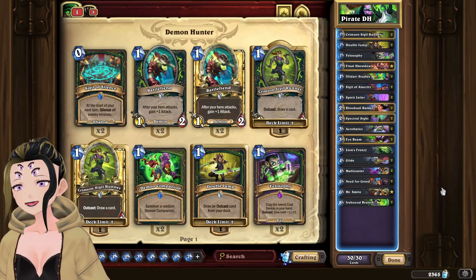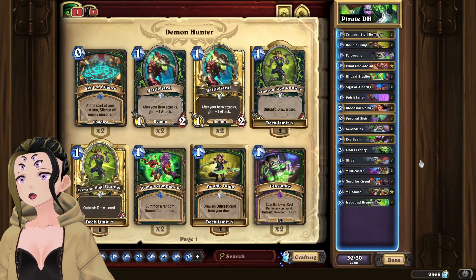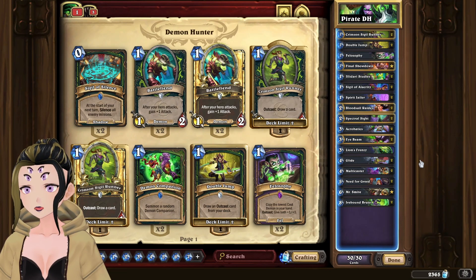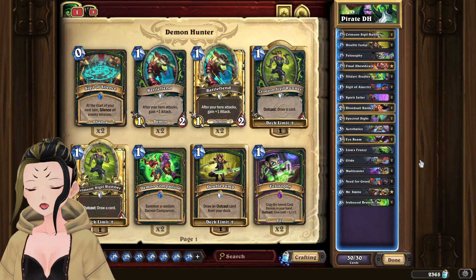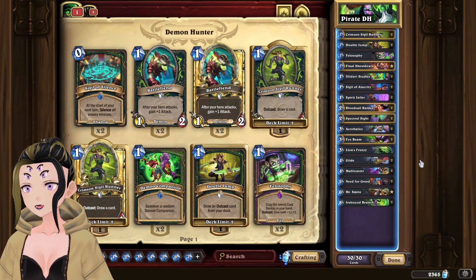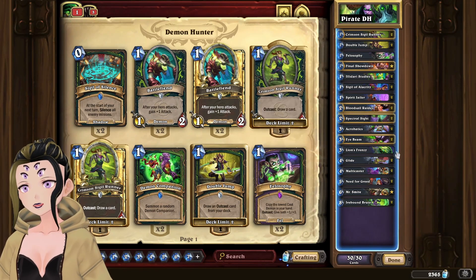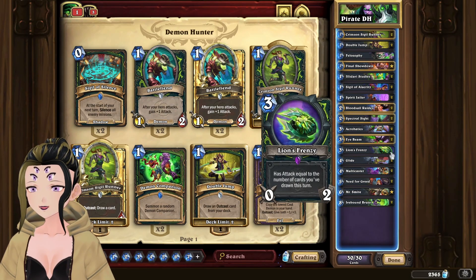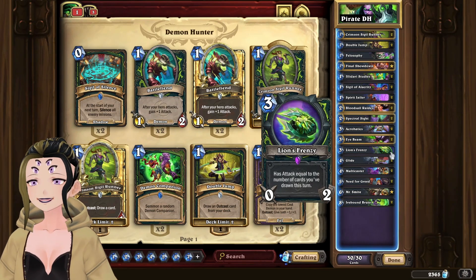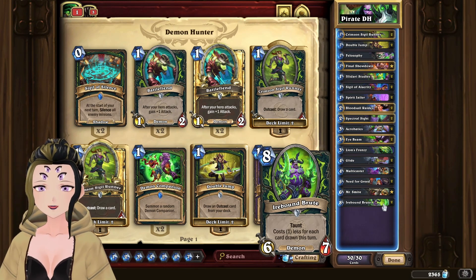Hey, it's Webs here and it's time to charge into the meta with Questline Demon Hunter. A lot of people are focusing on Mr. Smite in Questline Warrior or maybe a Rogue Miracle deck, but when I saw all the OTK combos people have been pulling off with Mr. Smite, I was reminded there was a pirate that gains the attack of your weapon. And what does Demon Hunter have? A weapon that can scale infinitely. So why not take Questline Demon Hunter and give it an alternate win condition besides just the Ironbound Brutes.